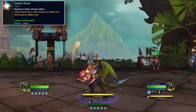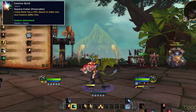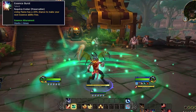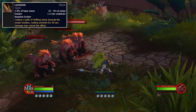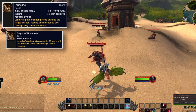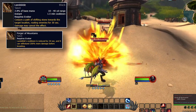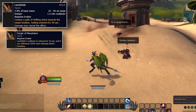Essence Burst gives Living Flame a 20% chance to make your next essence spell free, stacking twice, making Living Flame a spell you want to cast very often. From the Evoker talent tree, Landslide will root enemies in a rectangular path on a 1.5-minute cooldown, and can be paired with Forger of Mountains, reducing Landslide's cooldown by 30 seconds to 1 minute and allowing the roots to handle 200% more damage. If you want roots more often, make sure to run this.